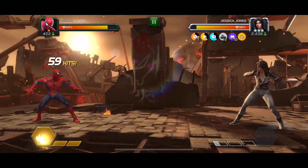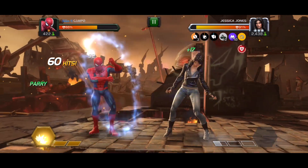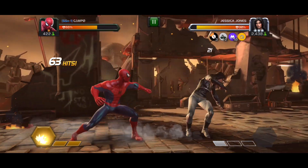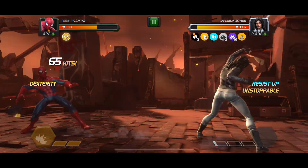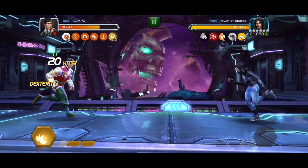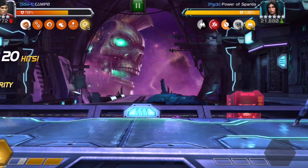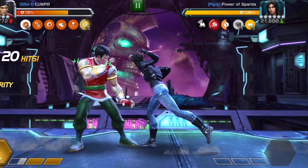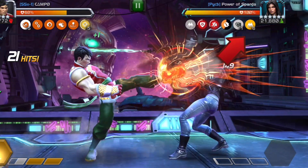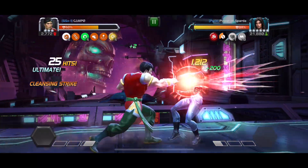Also note that when she is sig'd pretty high, her power rate between zero and one bar of power is going to be pretty fast, so she's going to have a lot of specials. The only way to remove investigation is with a cleanse effect — not purify, not any other type of debuff control, it has to be cleanse. There's a limited number of champions that have cleanse which we'll get into in a moment.